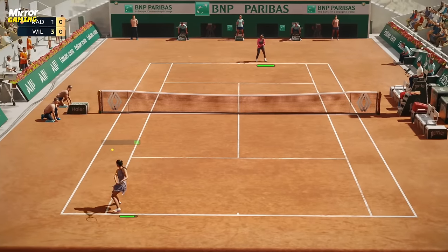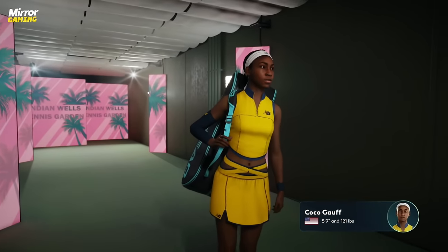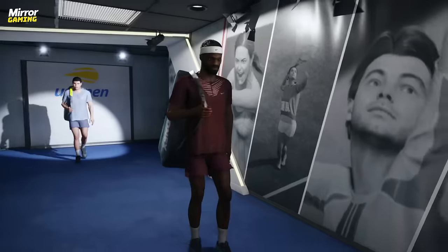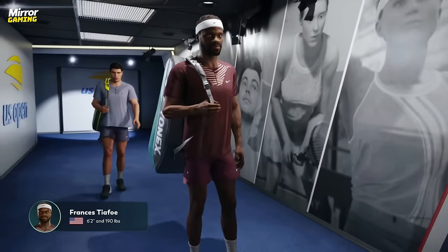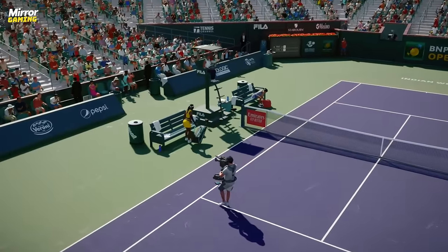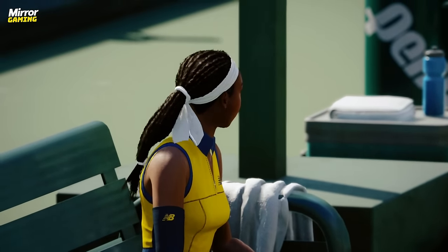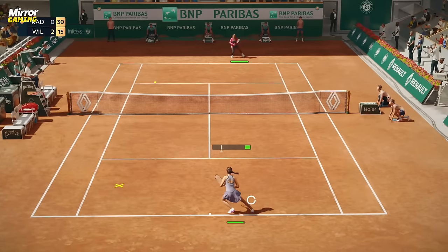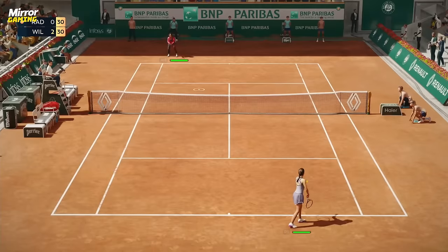However, considering how far into the current-gen console era we are, we expected more from the players' appearances, including hair and clothing physics. In newly introduced player cutscenes before the start of matches, the player's bag strap is clearly clipping through the clothing, and there were a few occasions where we noticed two identical fan models standing close to each other in the crowd, in addition to other strange texture anomalies. It's important to note that what we were playing was a pre-release build, and these issues may well be fixed in time for the game's launch next month.